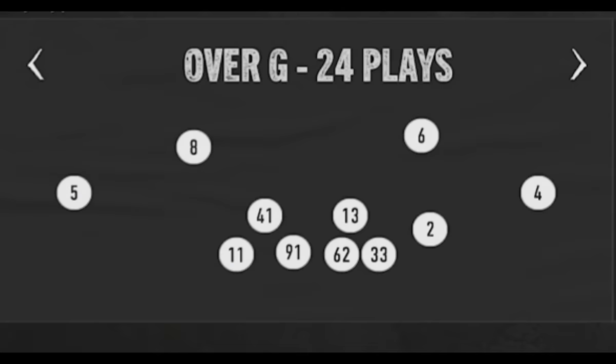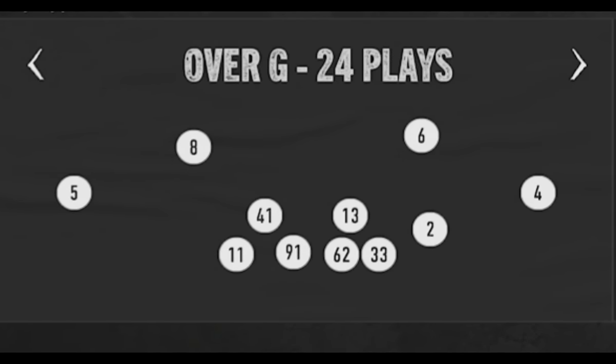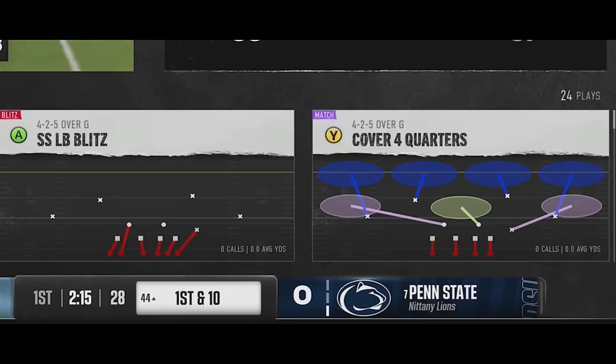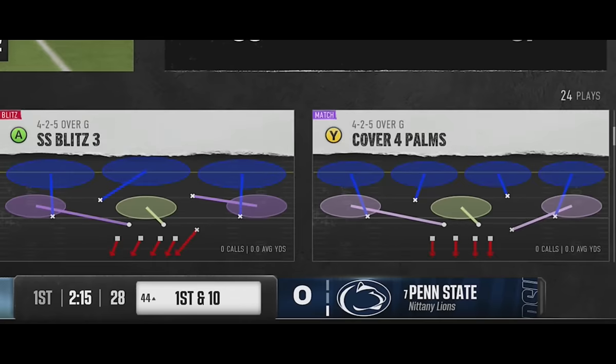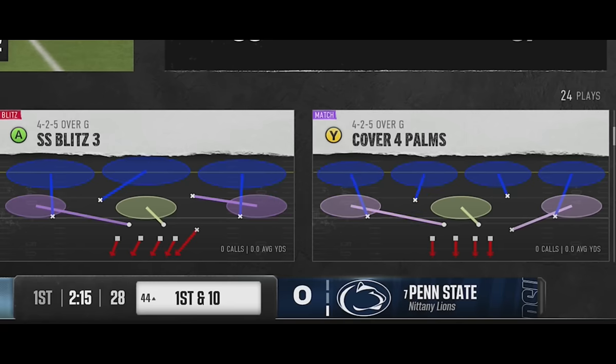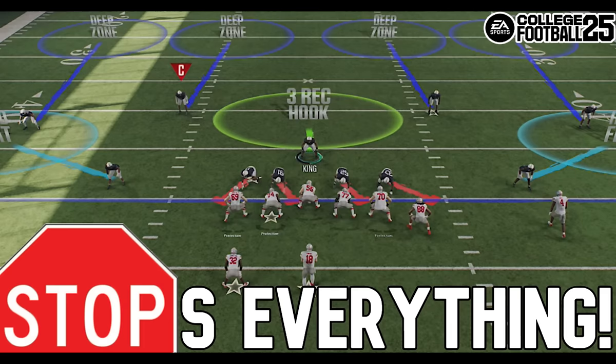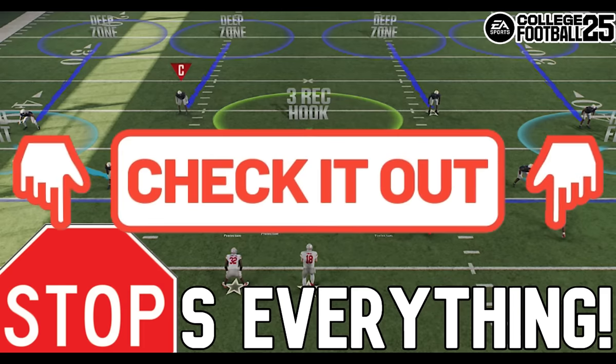When I get to defense, one of the first formations I see is one of my favorites from Madden last year — the Big Nickel Over G3. My favorite plays in this formation for blitzing and pass defense are the SS Blitz 3, and also the SS Blitz 2 which I'll show later. My favorite run defense and deep cover play is the Cover 4 Palms. I won't go over Cover 4 Palms today since I already did a full breakdown in practice mode — links in the description and on screen at the end.